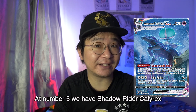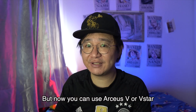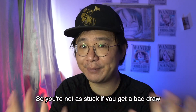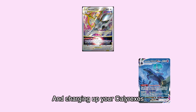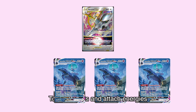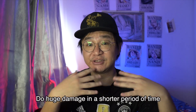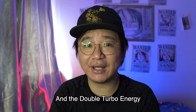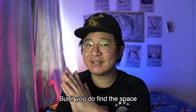At number 5, we have Shadow Rider Calyrex. Before Brilliant Stars, Shadow Rider Calyrex only depended on Cresselia and Xatu V for early game energy acceleration. But now, you can use Arceus V or V-Star in the early game or when you don't have energy cards in your hand, so you're not as stuck when you get a bad draw or when Path to the Peak is in play. The optimal gameplay will be having Arceus V-Star in the active, charging up your Calyrexes while using Underworld Doors to draw cards and attach energies. The main issue is finding space for Arceus V, V-Star, and the double turbo energy, but if you find the space, it can really work.